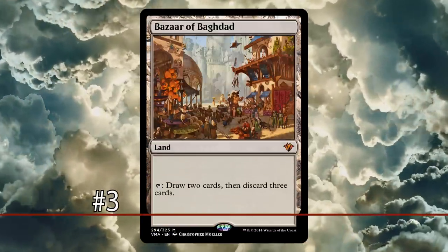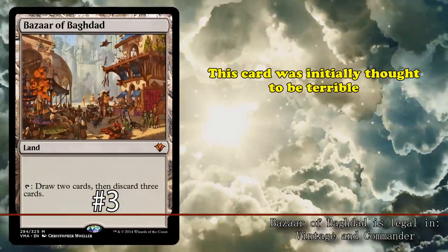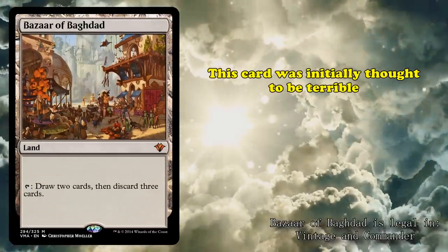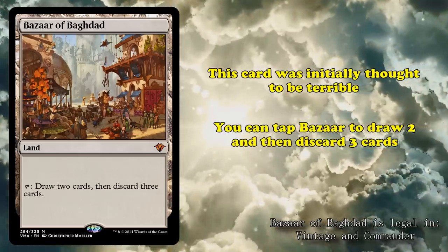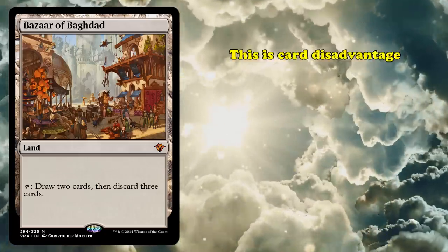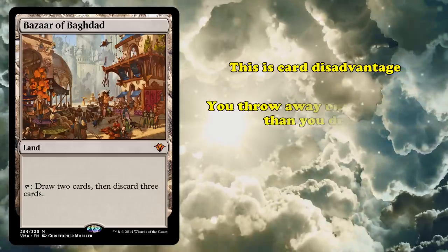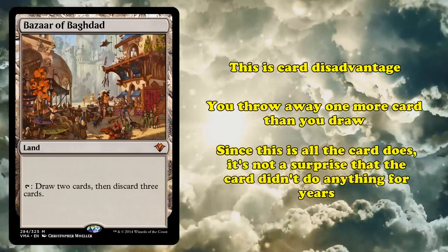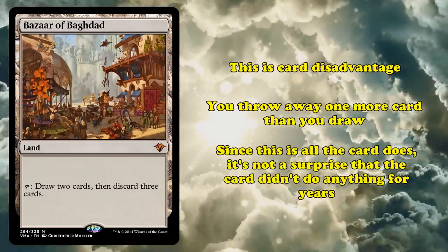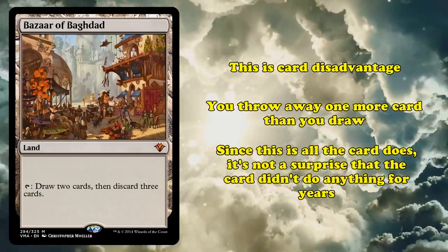At number 3, we have Bazaar of Baghdad. First printed in Arabian Nights, Bazaar of Baghdad was written off as a horribly unplayable card in those early years of the game. A player can tap Bazaar to draw two cards and then discard three — this is inherently card disadvantage, having to throw away an extra third card to make up for the two that you drew. Coupled with this being the only ability the land has, it was no surprise that Bazaar of Baghdad was unplayable for its earliest years.